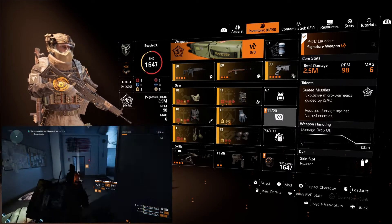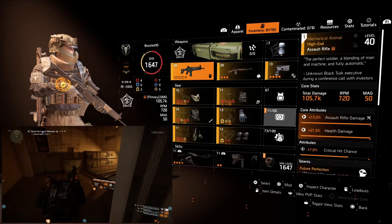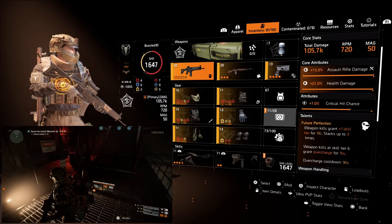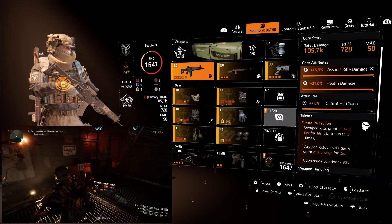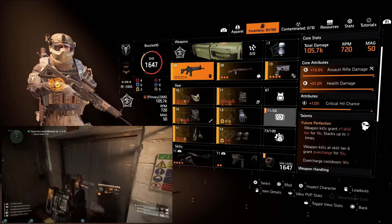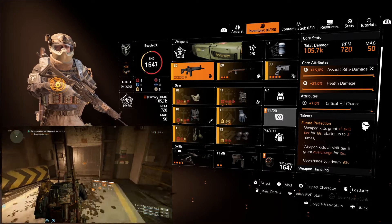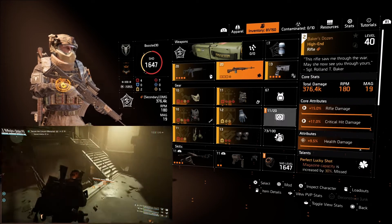You can swap between damage or healing — I opted for healing. We've gone with the Mechanical Animal primarily because it brings Future Perfection: weapon kills grant one skill tier for 19 seconds, stacking up to three times. Any weapon kill at skill tier six grants you Overcharge. So with three skill tiers already, you can get up to three more, and then any kill after hitting tier six automatically gives you Overcharge — which is fantastic.